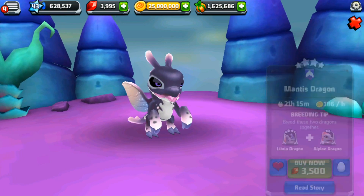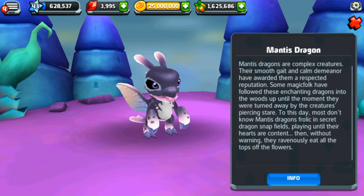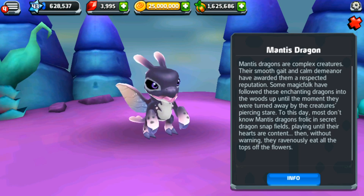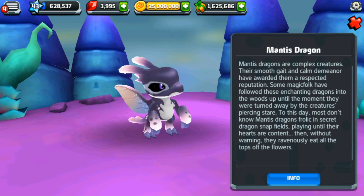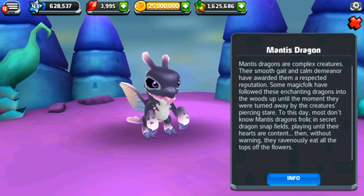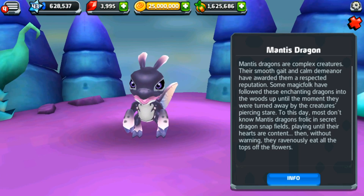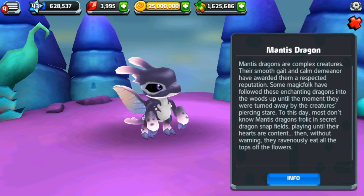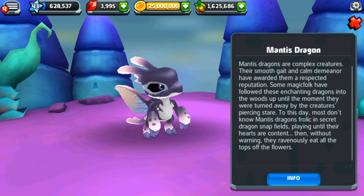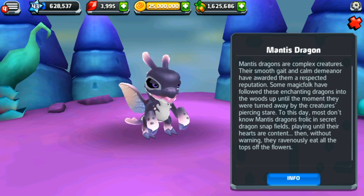Let's read the Mantis Dragon's story. 'Mantis dragons are complex creatures. Their smooth gait and calm demeanor have awarded them a respected reputation. Some magic folk have followed these enchanting dragons into the woods, up until the moment they were turned away by the creatures' piercing stare. To this day, most don't know Mantis Dragons frolic in secret dragon snap fields, playing until their hearts are content — then without warning, they ravenously eat all the tops off the flowers.' Oh my gosh!